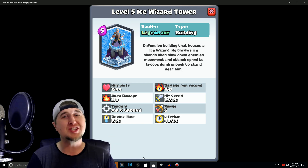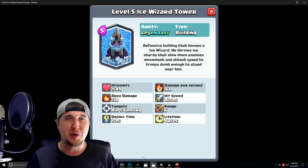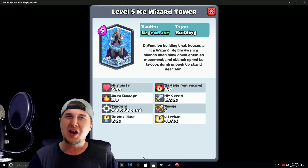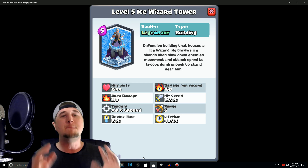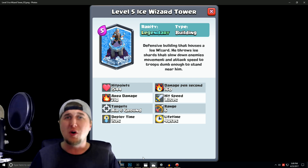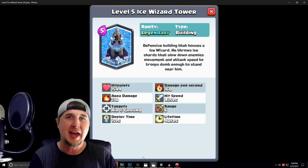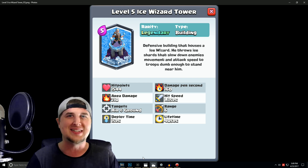In today's video, we're going to check out something that I think Nick at Night didn't mean to do. Or did he? I'm not quite sure what the analysis is behind that, but we're going to check out the Ice Wizard Tower, which we all know was coming to the game.